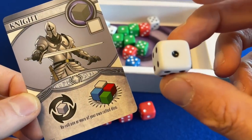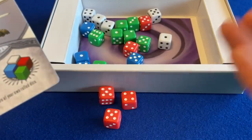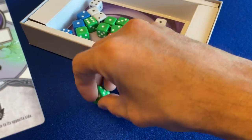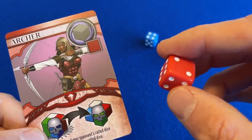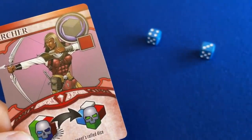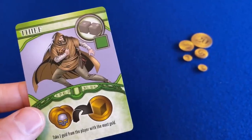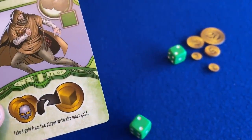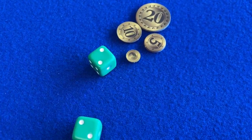For example, if the knight is in play, you can discard a white die on your turn to re-roll your dice. If the wizard is in play, you can discard a white die to turn one of your dice to its opposite side. The red powers target your opponents' dice. If the archer is in play, you can discard a red die to return one of your opponent's rolled dice to their pool. Green powers activate when a certain dice result is rolled — so if the thief is in play and you roll a 1 or a 2 on a green die, you take 1 gold from the player with the most gold.